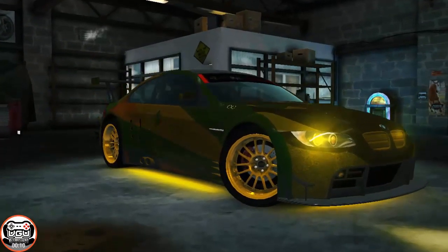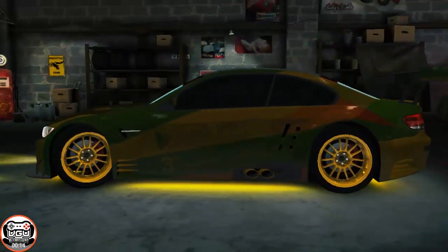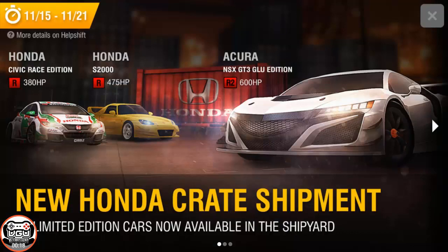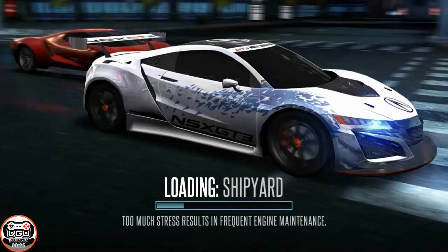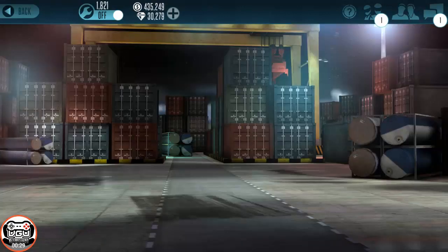Hey, what's up, guys? This is BG's Tesco from VideoGamesUnderground.com. This is my BMW Google Play Edition — gold flake, gold rims, yellow headlights, yellow underlines, GT2. I love this car. I wanted to show y'all exactly what it looks like so you can understand why it is that I'm always running around with it.